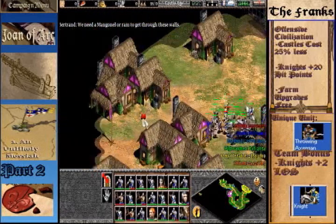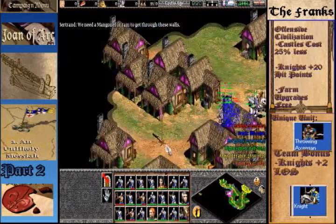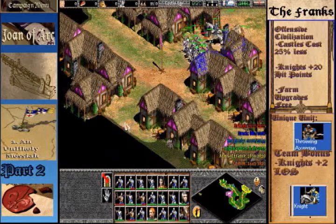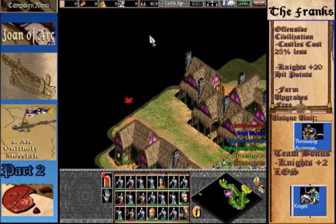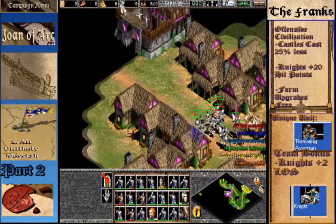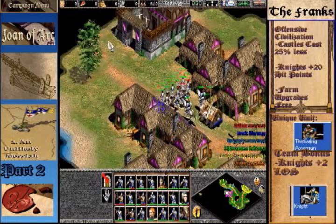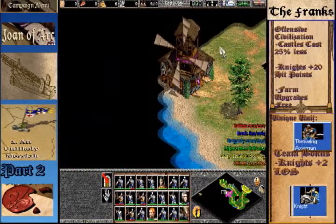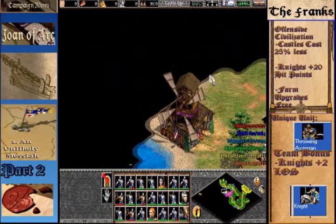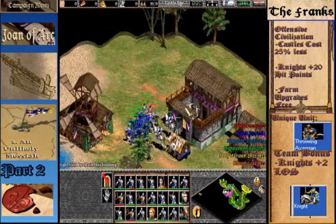Sorry about that, but we're moving on. I did destroy that guard tower right there and we're just going to trample right through the Burgundian village, try to stay away from those guys. The guard tower is out of sight and this mission should be over real quickly, so you should be able to move on to the Maid of Orléans — the second mission in the Joan of Arc campaign.